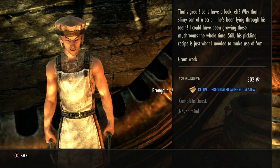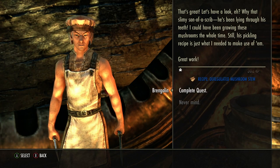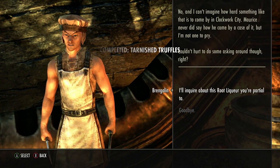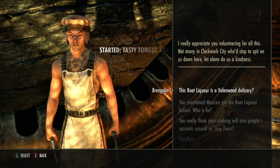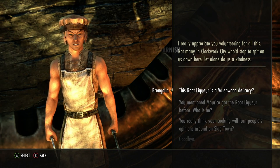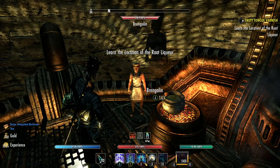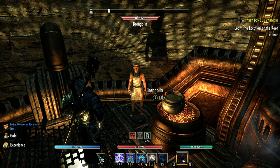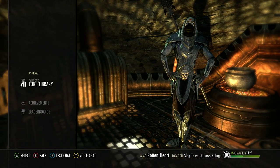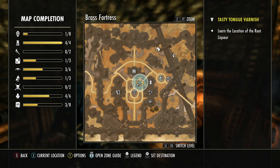I already did this part - I got the mushrooms already. So I'll get the deregulated mushroom stew. I already started this quest and didn't even remember. We're going to get tasty tongues down here. Learn the location of the root liquor. Go into quests, journal quests, press X and there it is.